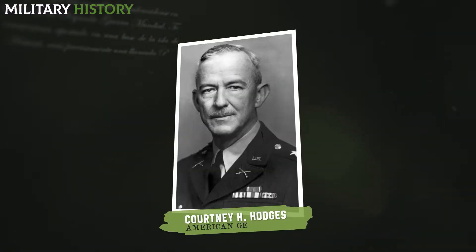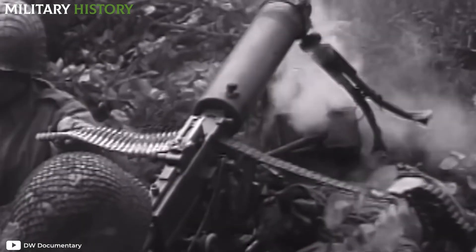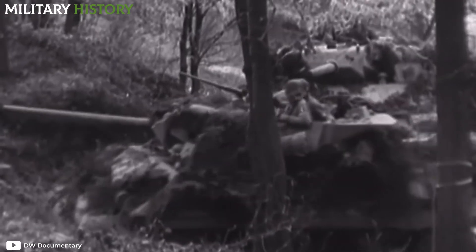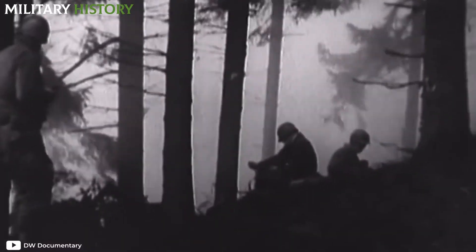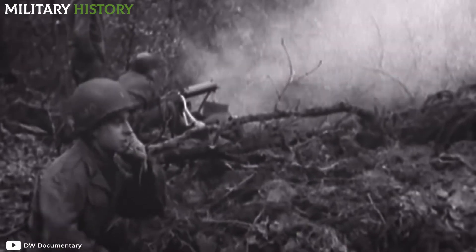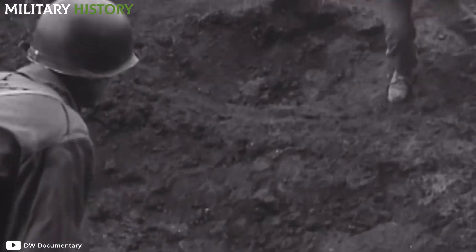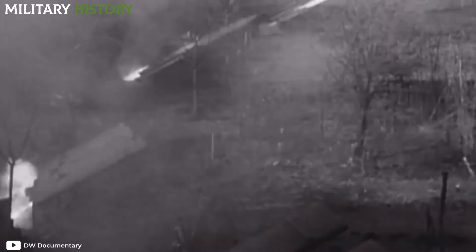It was true that the First Army, commanded by General Courtney H. Hodges, had managed to capture the key city of Aachen, but it had also been a terrible confrontation with more than 5,000 losses. For its part, the 9th Division had taken five days to advance just one kilometer. The latter was still far from its objective: Schmidt, a town that would remain in German hands until February 1945.